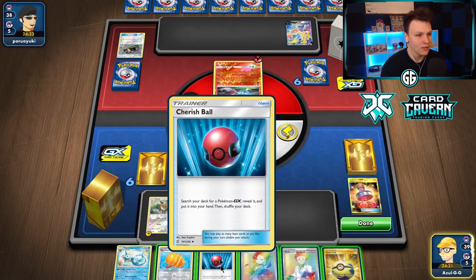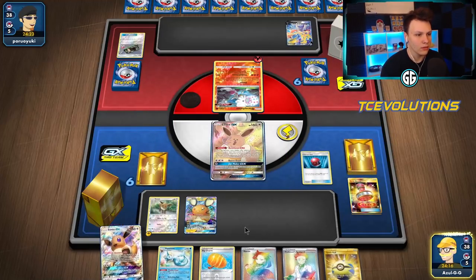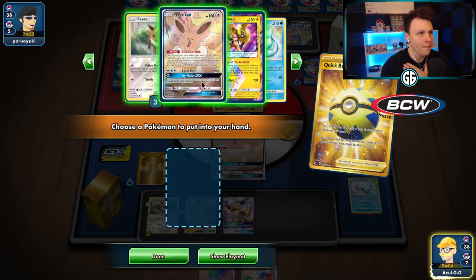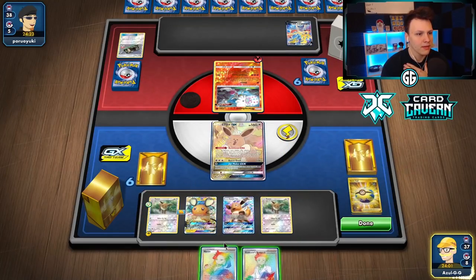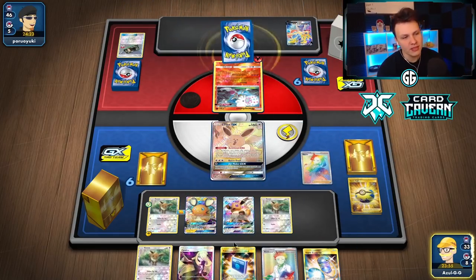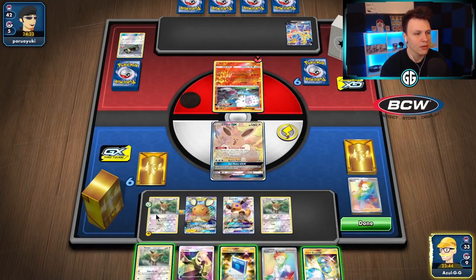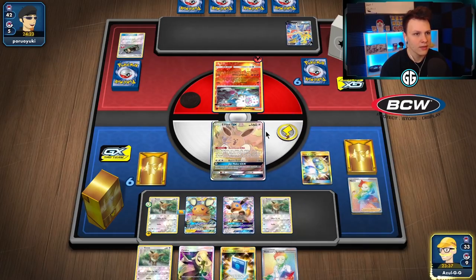Cherish Ball to grab another guy. We have the other Vaporeon in the deck, so I'll ditch this Vaporeon and keep Research since draw supporters are really good. I definitely want to Marnie this turn — grab this guy. Let's kill our opponent's hand, hopefully give them one turn slower before they get the attack off. Could go for the Scoop Up — actually I don't hate it. This thing isn't too threatened by Blacephalon because of the Big Charm. Let's go for it — Follow My Tail to get the rest of the Eevees out and thin the deck.